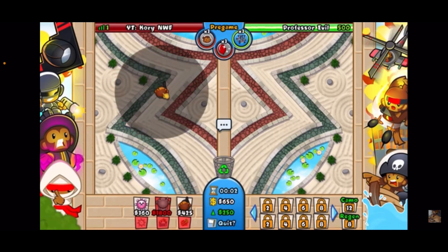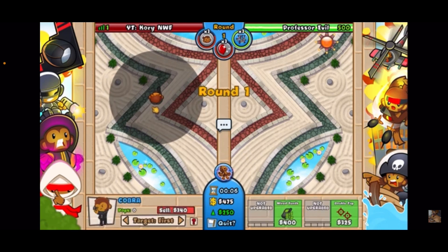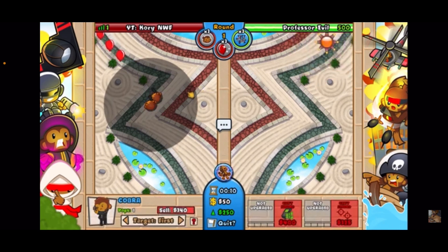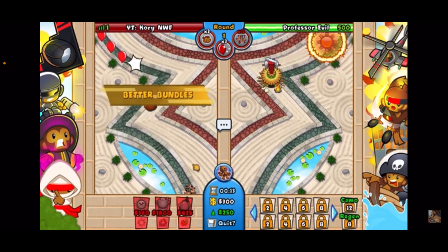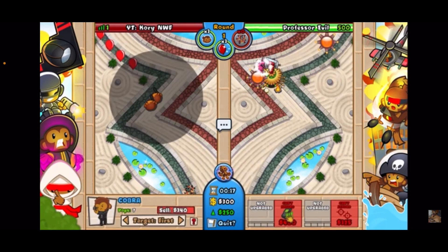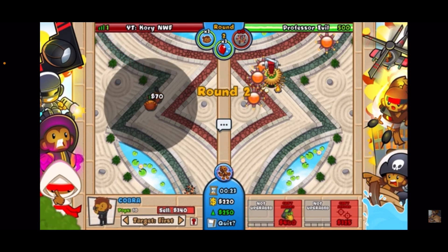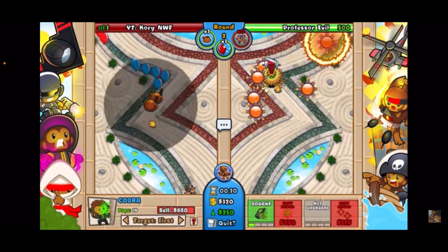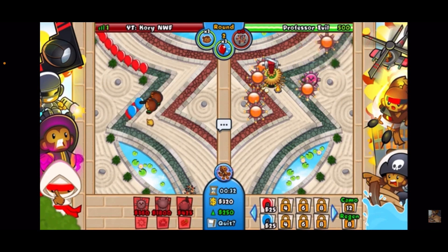The first thing you're going to want to do is start off with a Cobra up here. Start off with another Cobra. Get all of your Tacks down here — all three of them. Now slowly save up; you want to get them to a 1-0. There we go. And we're going to get this to a 1-0 as well. And you're going to go for a third Cobra. That was the advice I was given, and this seems to be the only way here.